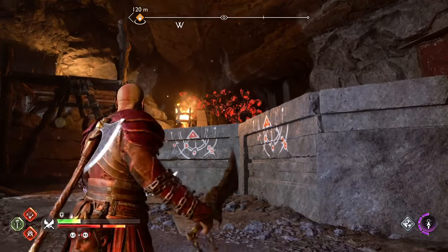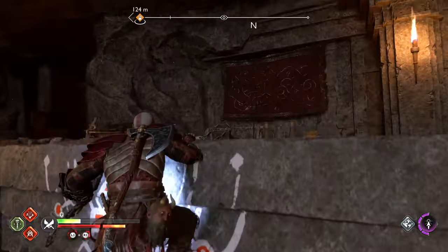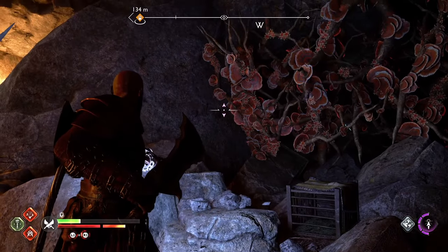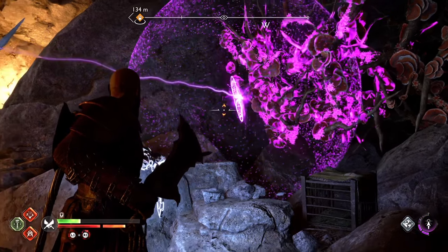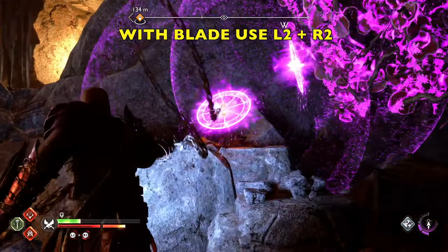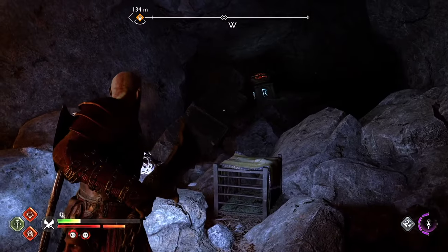Now, the interesting thing is if you try to bypass the Bramble there with a fire grenade, it won't work. So what we need to do is burn away this red Bramble — I think it's called Fungi Bramble. We're going to make a double or triple hex with the sigil arrows, create two, so we can create a chain reaction with the blades, and it'll burn away that red Bramble.